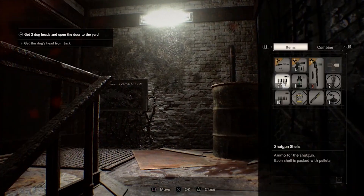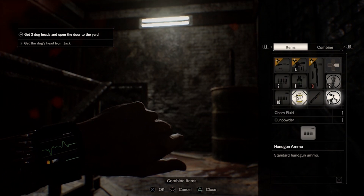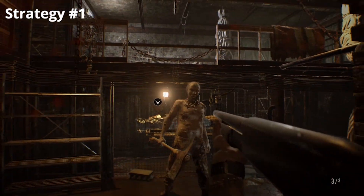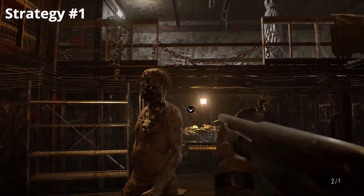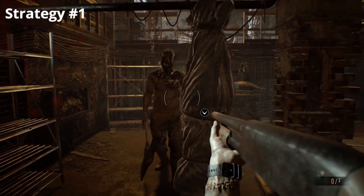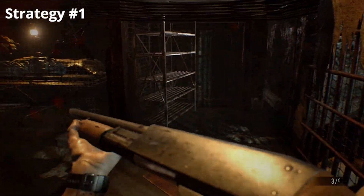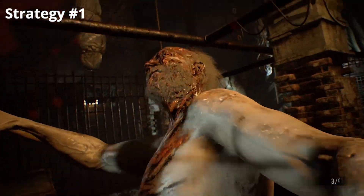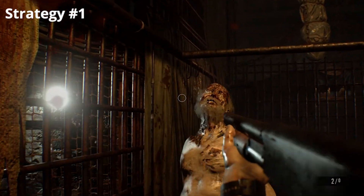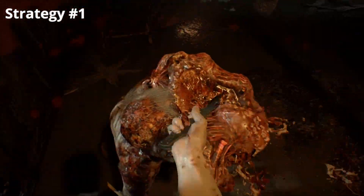Now let's take on Chainsaw Jack. The first strategy is pretty simple and straightforward: light him up in the head a few times with the shotgun. I'm playing on normal difficulty, just FYI. Peg him in the head a few times with the shotgun — you can also shoot the body to stagger him a little bit. Just keep lighting him up in the head; try not to miss, and eventually he'll go down.